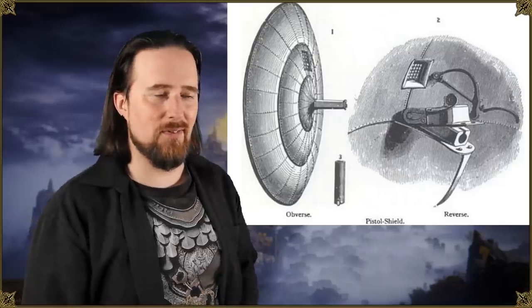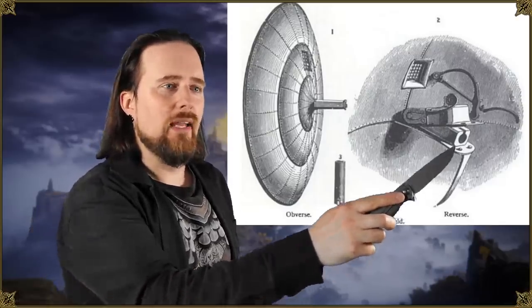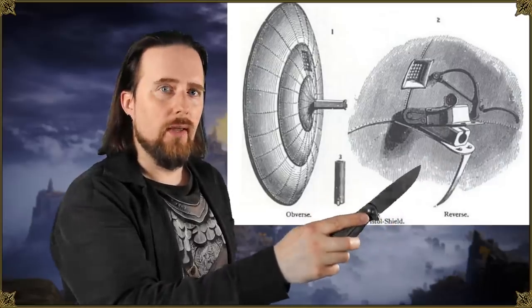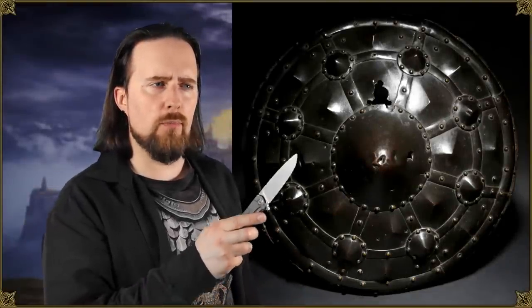You would open it with this lever here — which is not a trigger, by the way — insert the cartridge, close it, and then, as I said, you have a smoldering match. This gun shield has smaller conical bosses, which were probably intended to increase the chance of deflecting bullets, because this was not only the first gun shield — it was also the first ballistic shield, intended to provide cover from enemy gunfire and give you the opportunity to return fire as well.